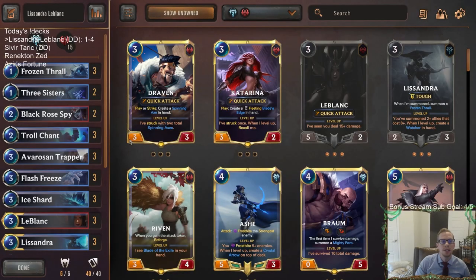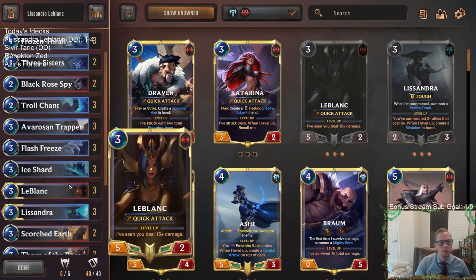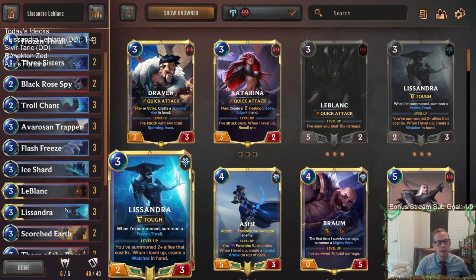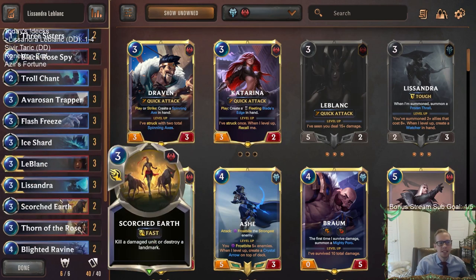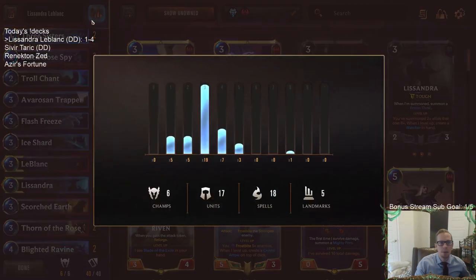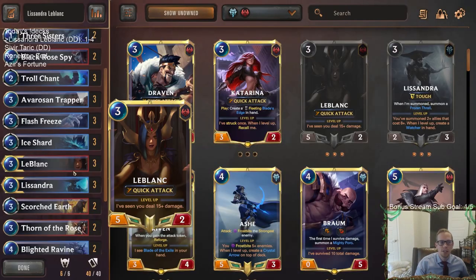So there we go — that was our Lissandra LeBlanc deck. Had some cool ideas: LeBlanc with all the 8/8s. But it felt like if we have the 8/8s from Frozen Thralls, that's really powerful on its own and LeBlanc doesn't help that plan too much. Once we have the 8/8s, our opponent kind of dies anyway. Having 19 three-mana cards — not a good idea. We saw that.